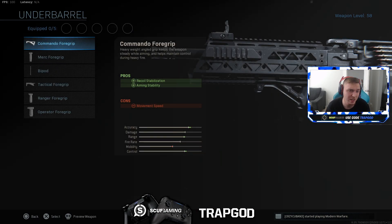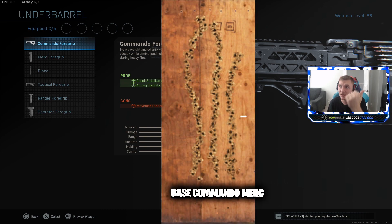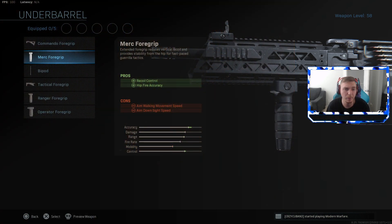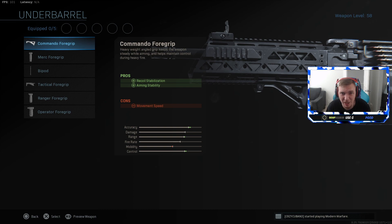For grips, I personally prefer the Commando. This gun has one of the weirdest recoil patterns - it moves in an S-shape, which I've only seen on something like the Bruen. Both the Merc and Commando improve stabilization. The Merc has less vertical kick on initial shots, gives 4% faster movement speed, and better hip fire. The Commando gives 2% slower movement speed but better stability. I like the Commando better because stacking it with a long barrel provides the stabilization this gun desperately needs - it has one of the worst idle sways in the game.